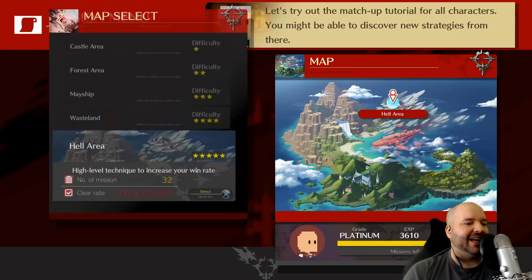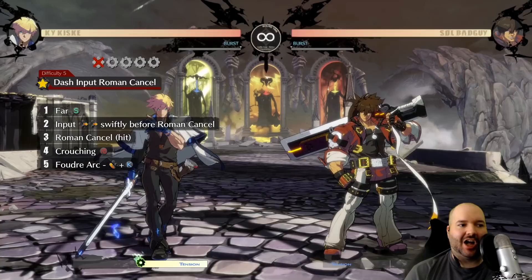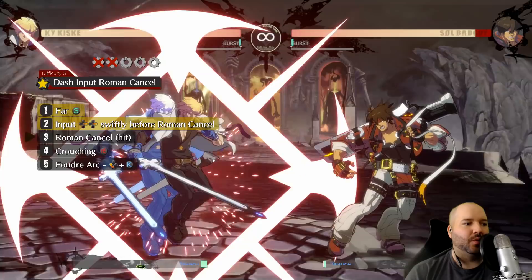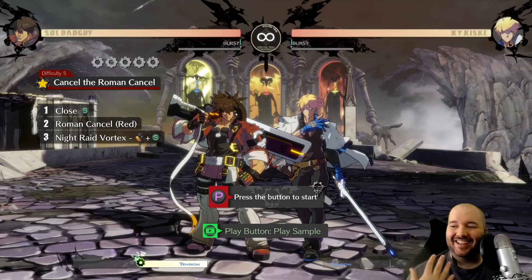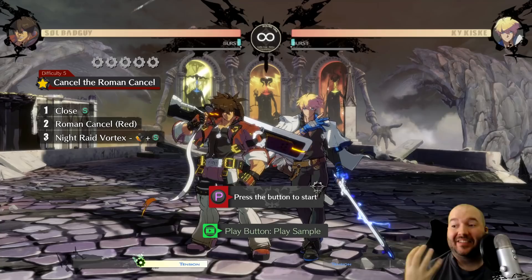If you want to get more advanced with Roman cancels, in the five-star area there's the dash input Roman cancel, where you press the dash button right before you Roman cancel. Your character will dash forward, and you can also dash backwards, up, or down — all four directions. This is really important and is going to make a lot of your combos work. There's also what the game calls a Roman cancel cancel, which everyone on Twitter just calls a fast Roman cancel.